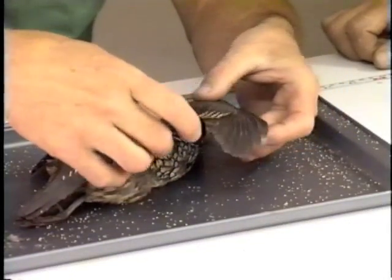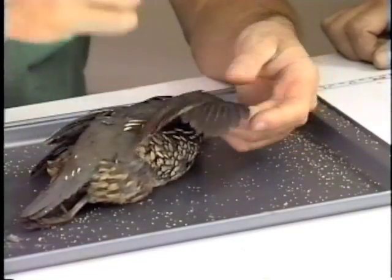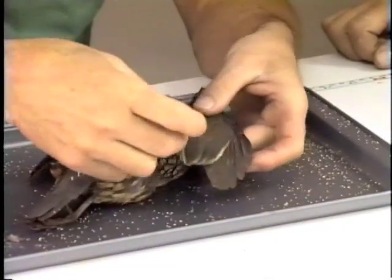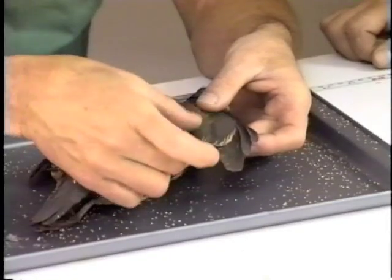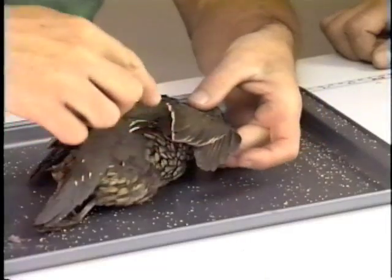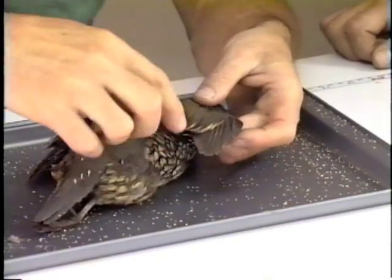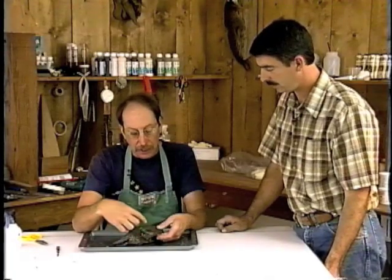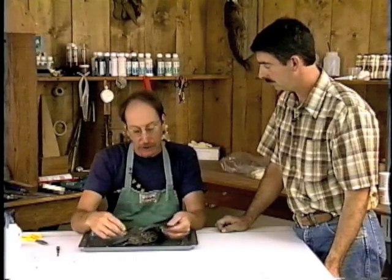And then the last group, which is the tertials. So we've got primary which is one, secondary which is two, and tertial which is three — that's this last little group. On upland game they're kind of inconsequential, but on waterfowl they're actually a really nice group of feathers and important ones to have when you mount a bird. Especially in a flying pose, and even in standing poses too, because some of those actually droop over the wing and it's very evident.